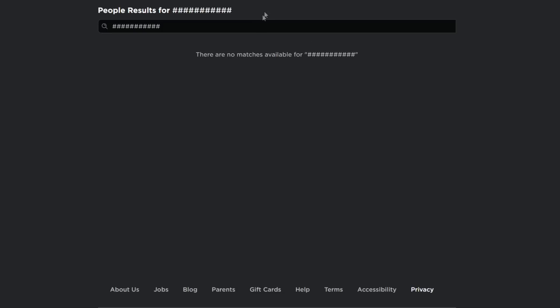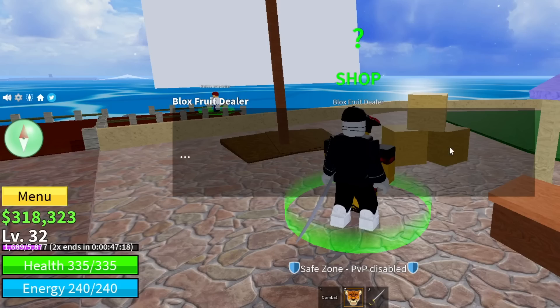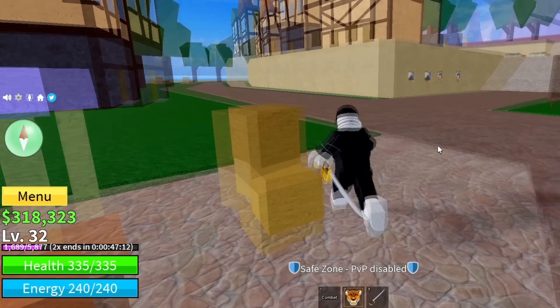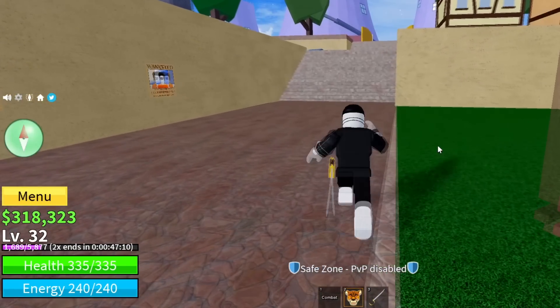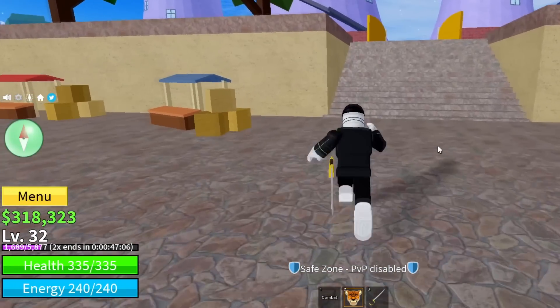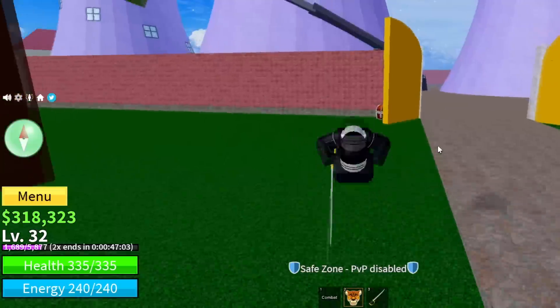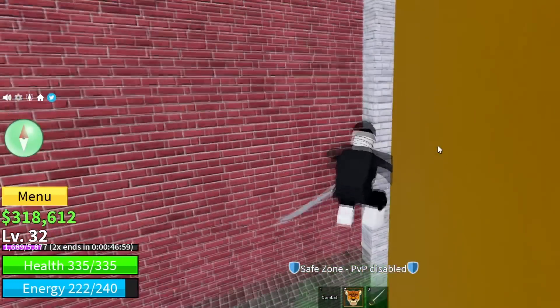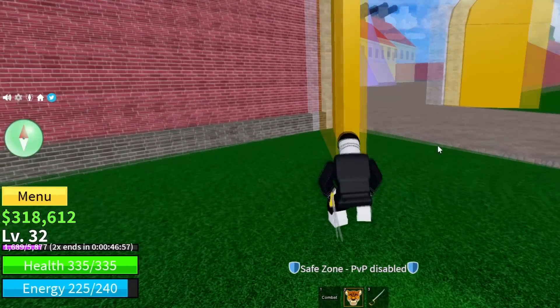Once you accept my friend request, we're going to go inside of Blox Fruits and I'll gift it to you. The permanent fruit is a Spirit — you said you want Spirit, you got Spirit. If you guys want to win a permanent fruit, just comment your name and what kind of fruit you want, and like the video. Every Wednesday I do a Blox Fruits video where I pick winners and start a new giveaway for next week.